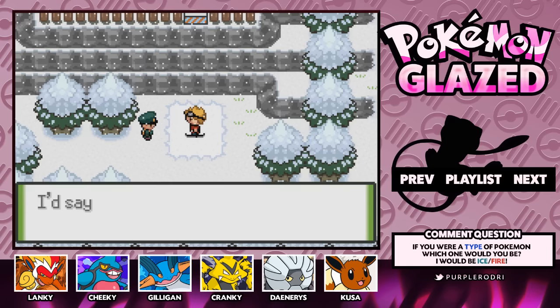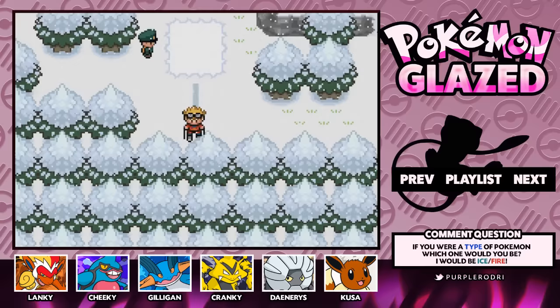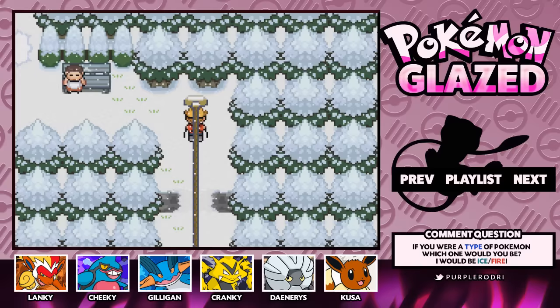Hello there, my purple banditos, and welcome back to some more Let's Play Pokemon Glazed. I'm Purple Rodri. Last time we skied around here, we took on the gym, and now we've gone ahead and obtained the tradestone. This is something that I've been wanting to obtain for a while, as I told you guys, and I finally was able to make it down the hill in under 15 seconds. We have gone ahead and obtained the tradestone.